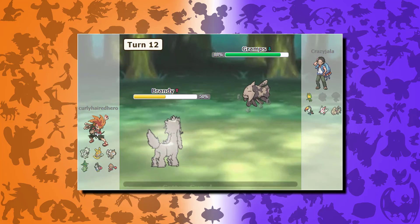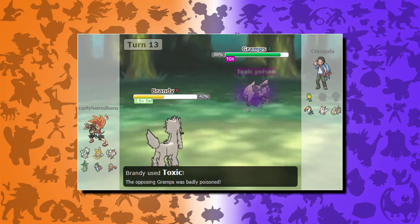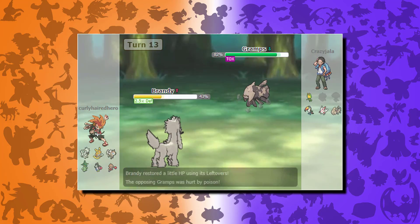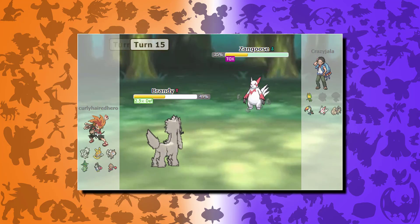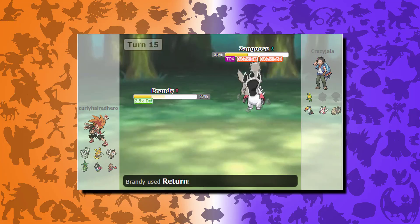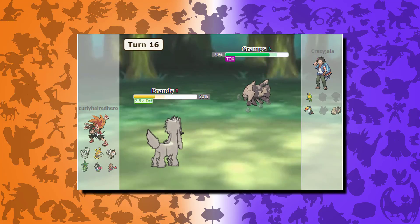I get hit with waterfall — barely any damage. I use cotton guard and at this point my defenses are astronomical; the choice-banded Relicanth's waterfall only does 10%. I hit it with toxic and I'm getting all my HP back from leftovers faster than it can hurt me. Then my opponent sends out Zangoose, who gets his toxic boost, which boosts his attack. Even a super effective close combat doesn't do a damn thing.